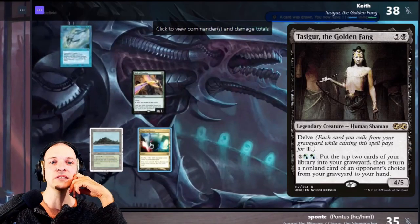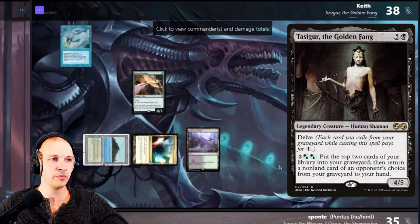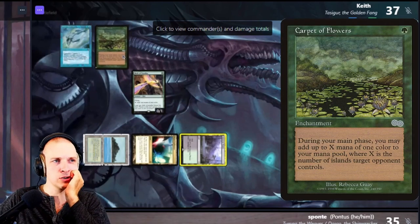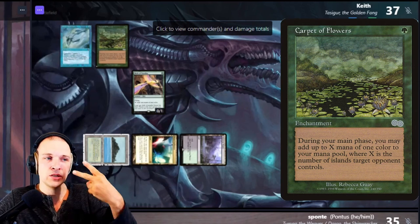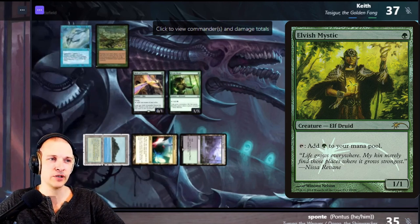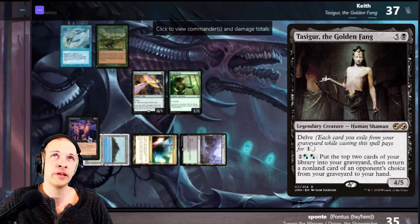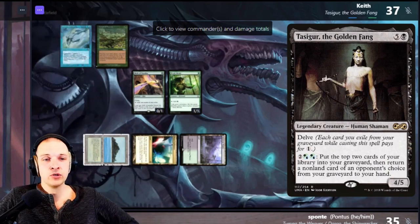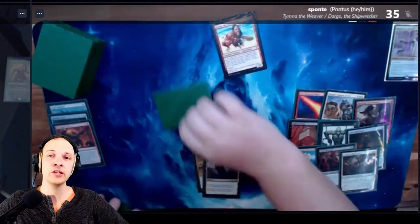Go for it, Tassigur. But Tassigur pays for the fish — it's probably been giving him a lot of fuel. He plays a land, takes a damage from the land, and casts a Carpet of Flowers. Then he passes through combat, goes to main phase two where the carpet triggers, and casts an Elvish Mystic with the Carpet of Flowers. He can really pay for that fish forever now, but only has one mana available from the Bird of Paradise at the moment. The turn goes to Pontus, who untaps and draws a card.